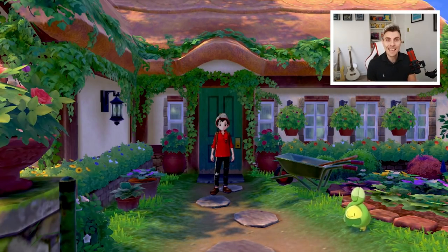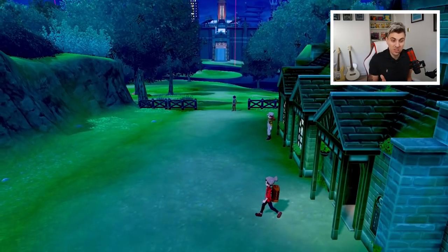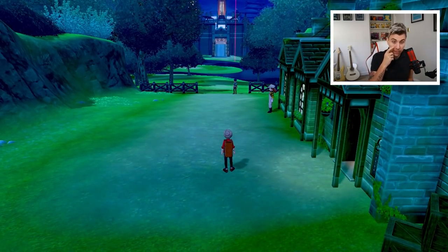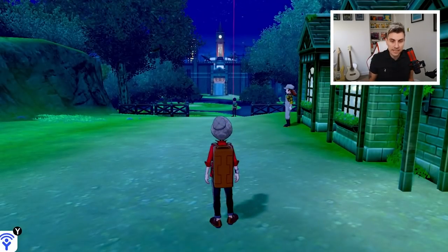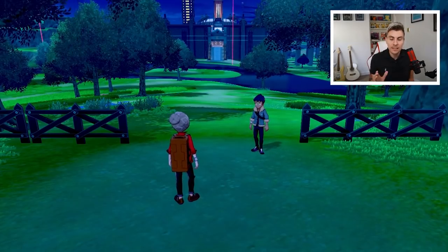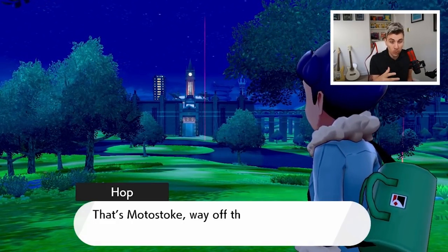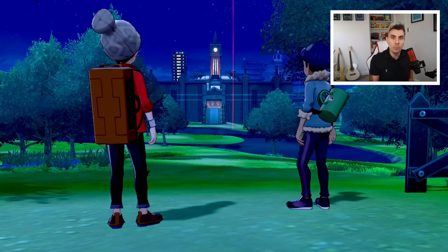I'm just under 30 minutes into the game — about 29 minutes to be exact — and it really doesn't take long to get here. This is the point you need to reach to access the Isle of Armor and then the Crown Tundra. You'll need to get to the Wild Area so you can go back to Wedgehurst on the train and travel to these areas. You'll also need the Dynamax Band.